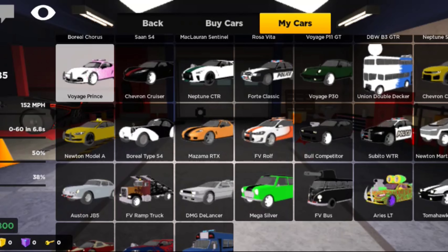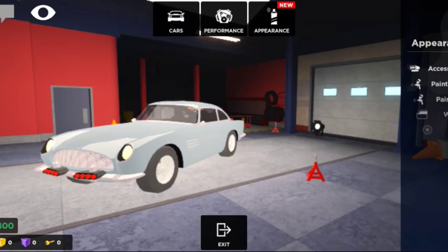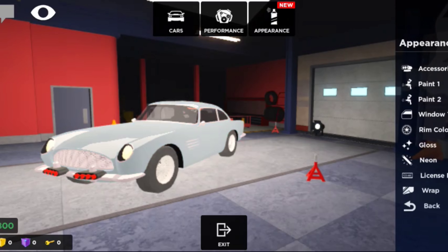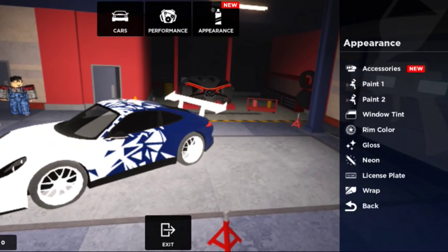There are some stock cars that come with random colors outside the normal color palette. For example, this Aston Martin DB5 has a unique gray color as a reference to James Bond movies.